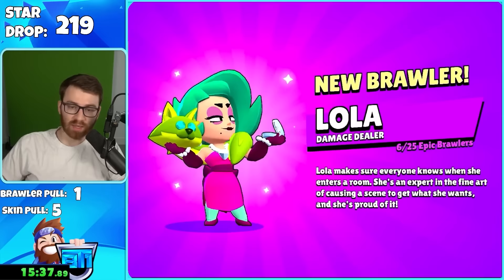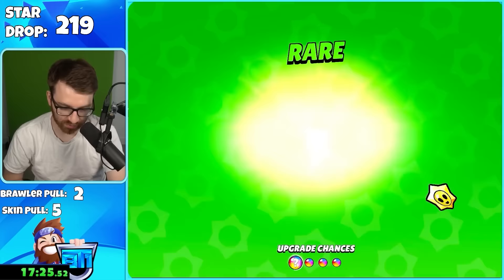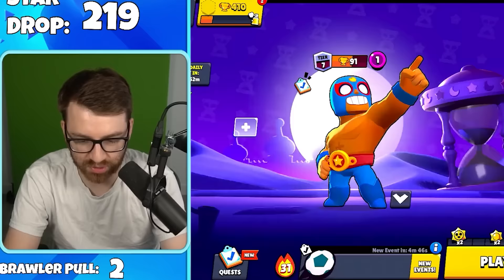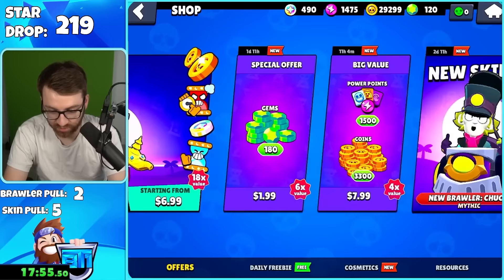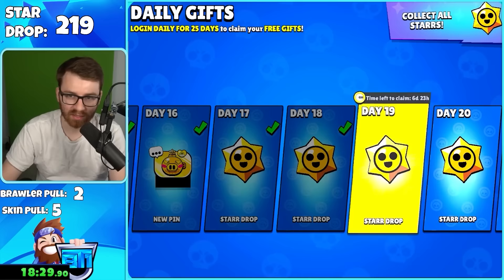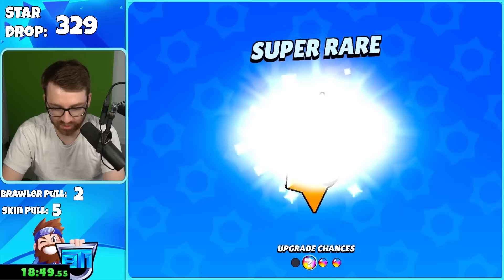We got a Lola mythic pull — this account is on fire, three legendary drops already. The chance to pull a legendary brawler is very low, probably like 0.01%. This account has 8,000 trophies. Moving to the next account — 109 more coming your way — and we got a legendary on the new account immediately!